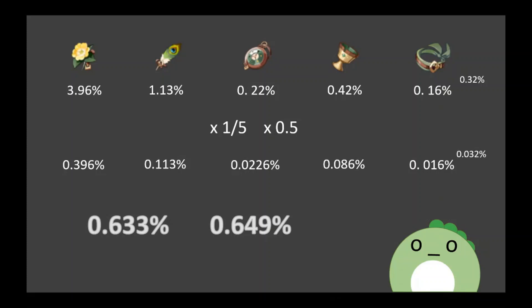If we add all these values up, we can find the aggregate chance of getting any of these artifacts on any given run, which is 0.633%, or 0.649% if you're using either stat on the headpiece. If you didn't before, do you finally see why there's no real difference between the two types of headpieces? You're only getting an additional 0.016% chance. And now we've hit the resting point.